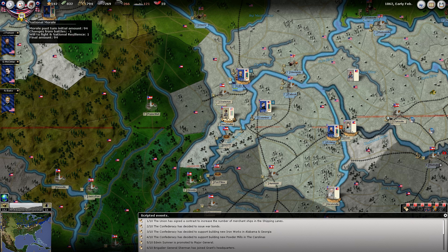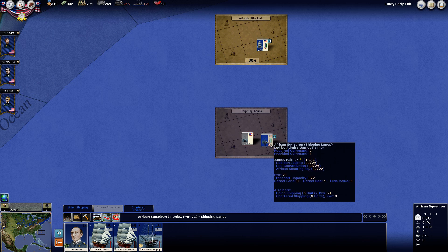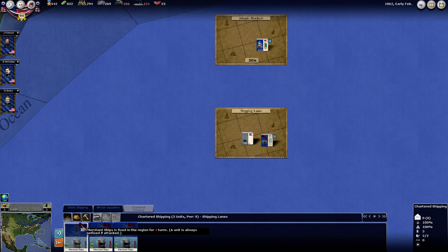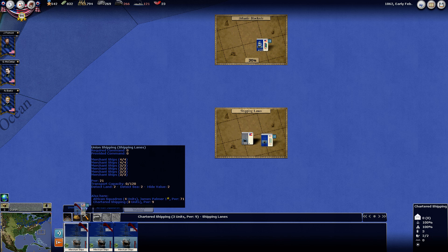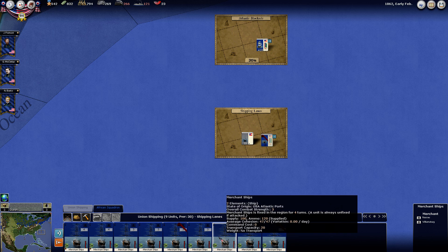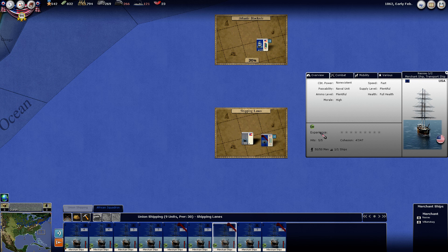We lost one national morale from a battle. The Union has signed a contract to increase the number of merchant ships in the merchant lanes. Let's see if that actually happened - chartered shipping. We gained three of them and they will be fixed in this region for four turns. I'm just going to stick them in here right now. Merchant ship - let's see what that thing does.